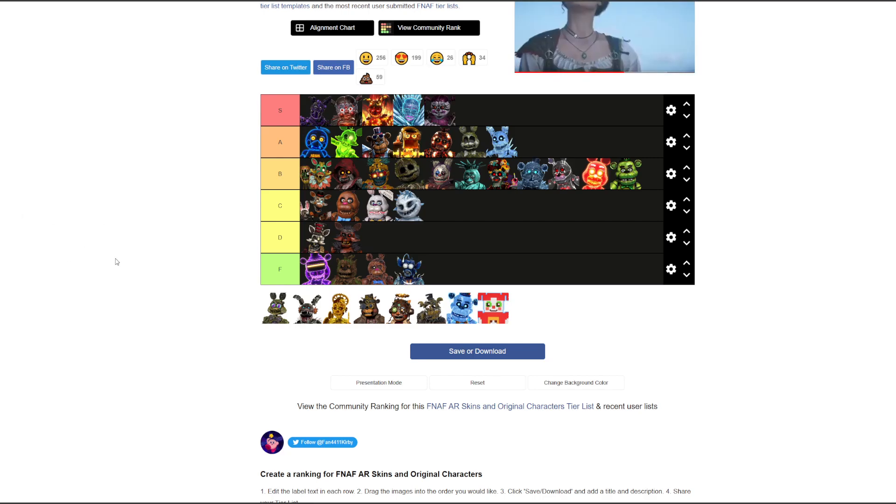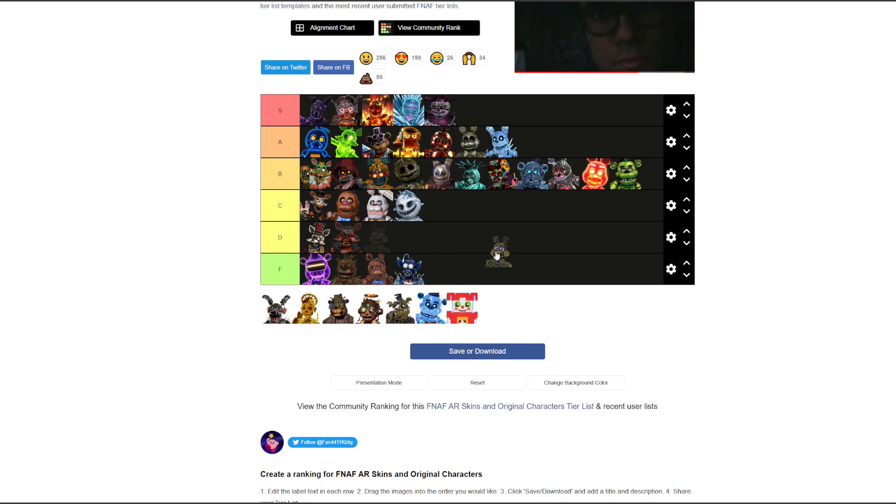Dooby Toy Bonnie — it looks like a pile of literal poop. F tier — glad we agree. The glasses or goggles are pretty unnecessary, those weird blue lens things on his eyes.